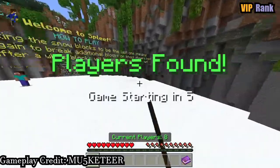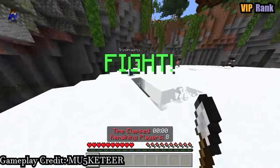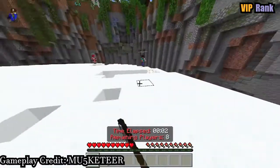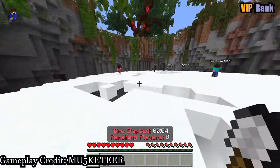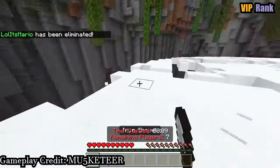The VIP rank perks include access to Islands, one of each island helper, flight in the lobby, the ability to breed underwater, and a cool boat. At the moment, it's not worth the money to spend it, as it's way too expensive. Once again, you can literally buy the game with that money.